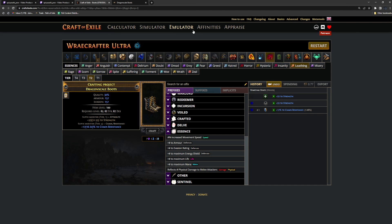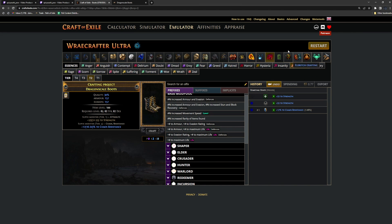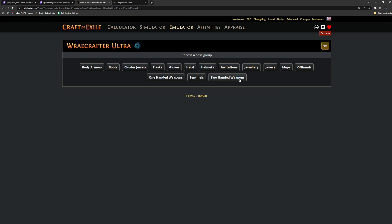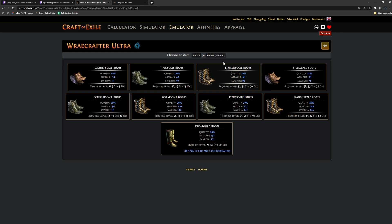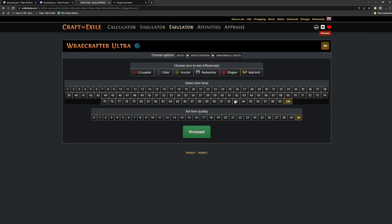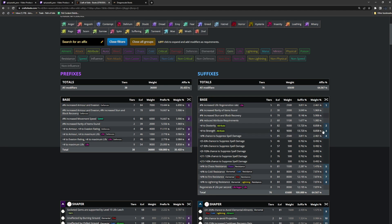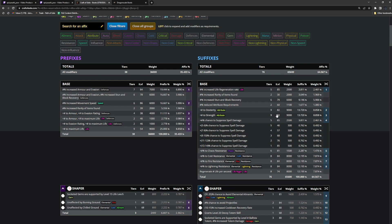If you want to set this up yourself, go to Craft of Exile emulator, create item, boots, strength and dex. We're not going to be using an influence because these are going to be eldritch, and we're assuming high item level. It's not really going to matter for spell suppression — you want 85 item level plus. T1 attribute is 82 item level. T1 res is 84. T1 chaos res is 81. T1 spell suppression is 85. Since we're doing the loathing essence, we really don't need to worry about item level other than for our T1 attribute.